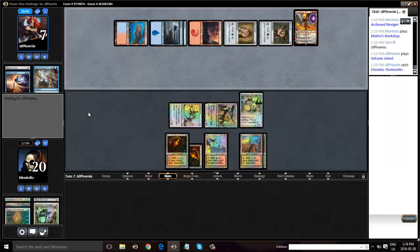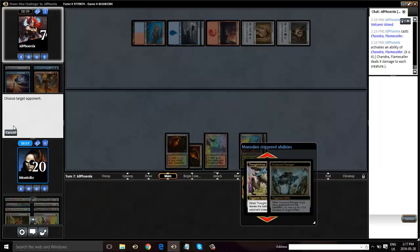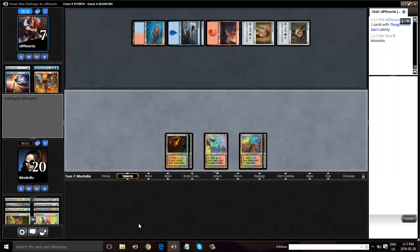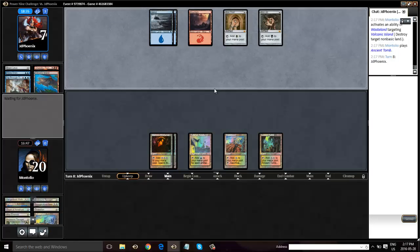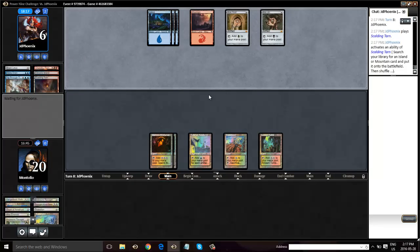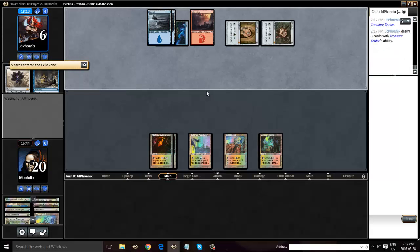We're going to need to draw something here. I suspect we lost there — Chandra was really good. Dig Through Time is a real card, guys. I'm going to need to draw a card. Glad to see him draw Moxes here. We got an Ancestral, probably — or a Tinker is what he's going to get.